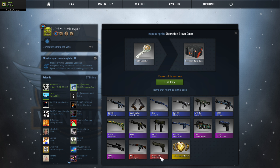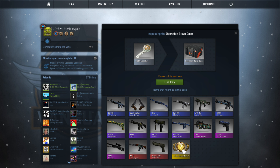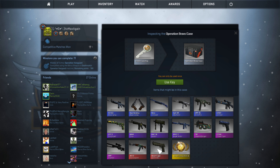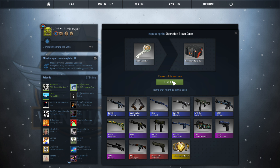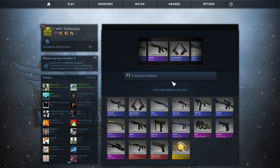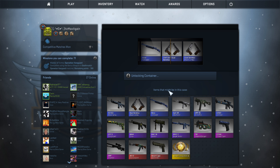What I kind of want from this case — I really want the Fire Serpent, but if I don't get that, I'd be happy with a few others that look cool too. Let's open this using the key.